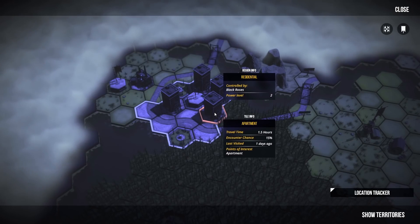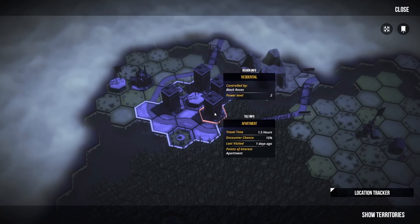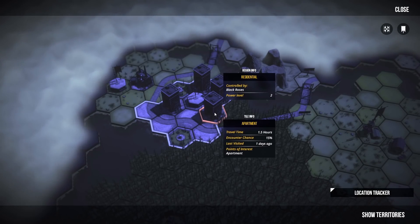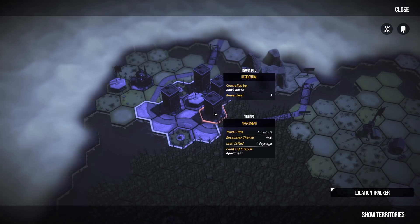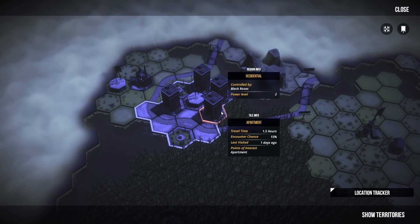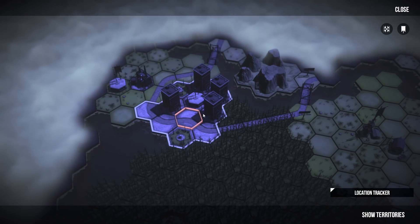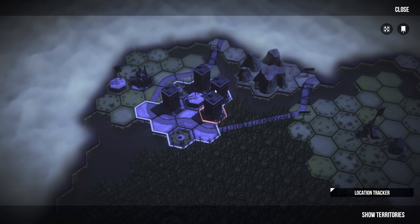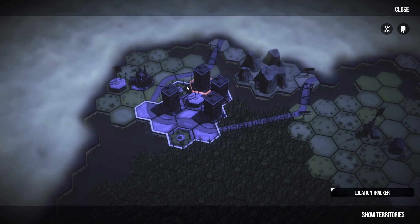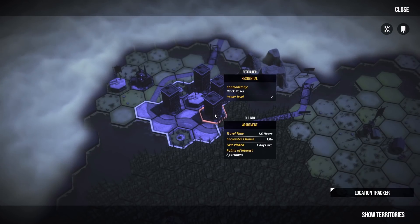Hello lovely people, welcome to the Geek Cup. I'm Penge and welcome back to Sheltered 2 where last time we did a spot of shopping — or as near as we can get to shopping in the apocalypse — as we met the Black Roses faction and took a little shopping trip around the town they control. Some would call it looting, I say shopping. A bit of retail therapy, didn't do any harm at all.